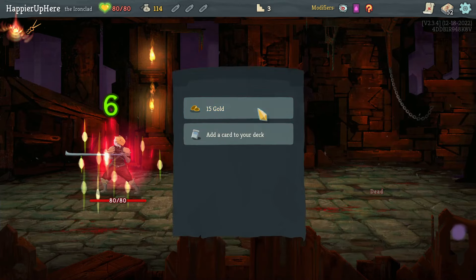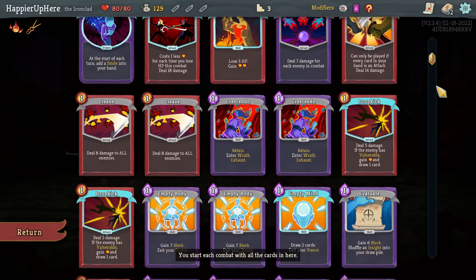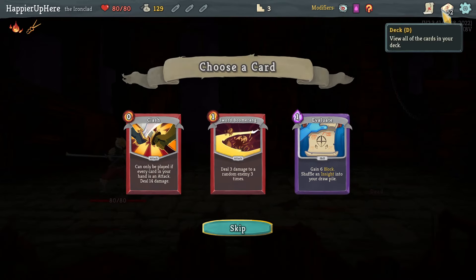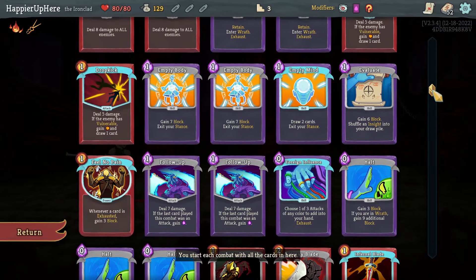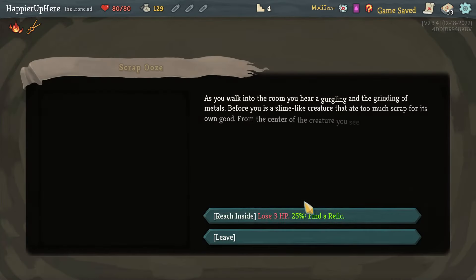Can I kill here? Yes — just do Pommel Strike and Pommel Strike again. Sword Boomerang, Evaluate, or Clash offered — that's a third Clash being offered. I don't have any Sword Boomerangs. The Clash might just be a problem, but let's take it.